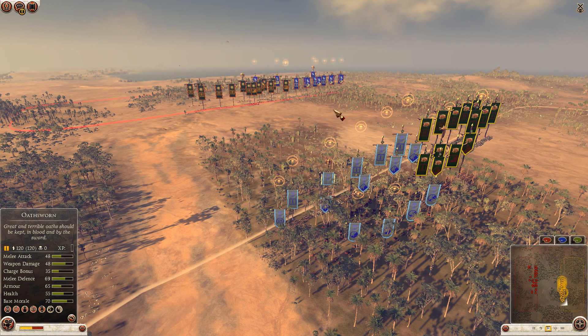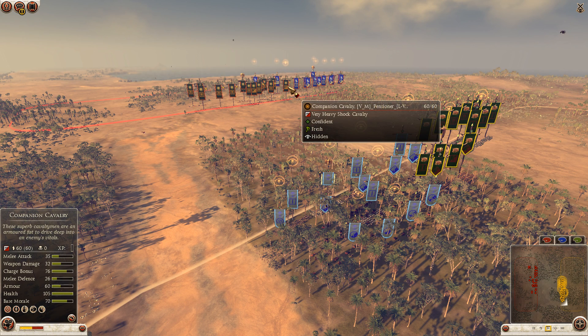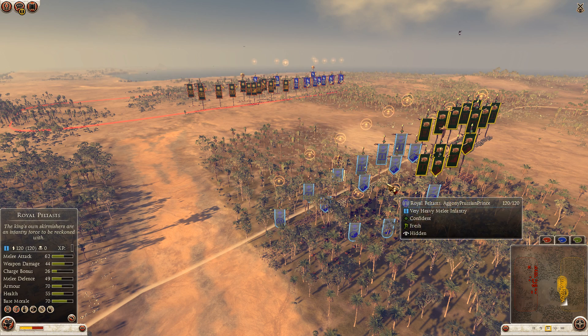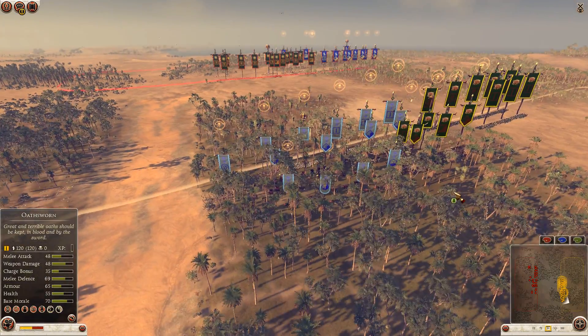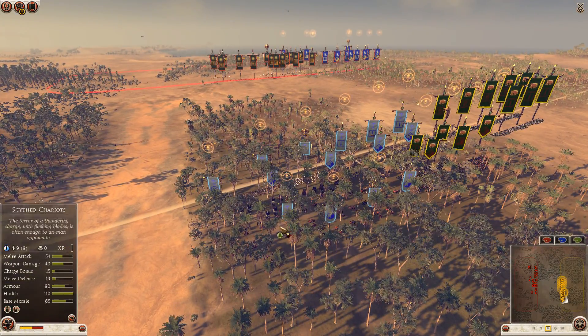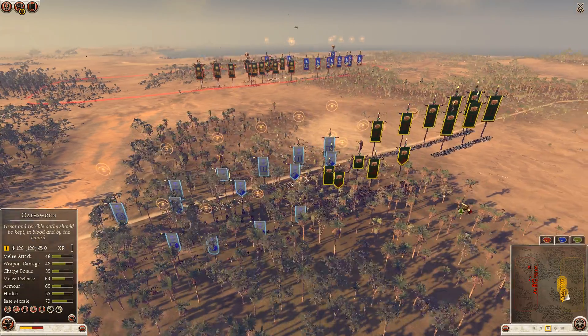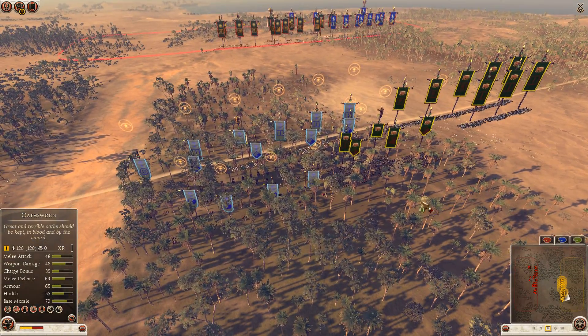Agony won the first game, in the second game they lost, and what we can see in all games, elephants and chariots have heavy use, and in this game it doesn't seem to be very different.